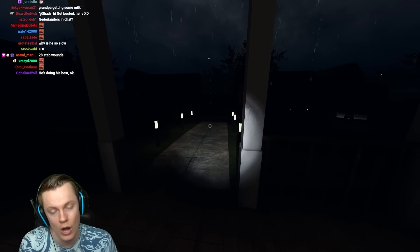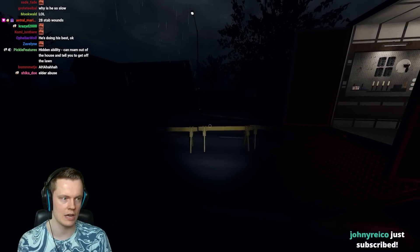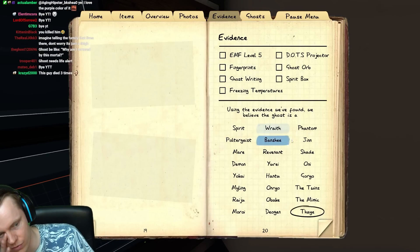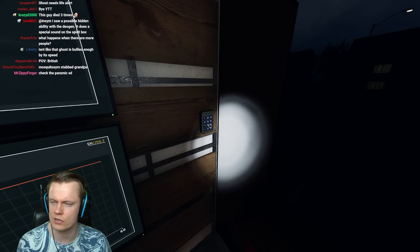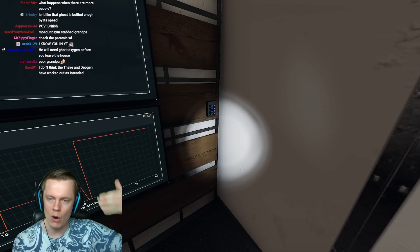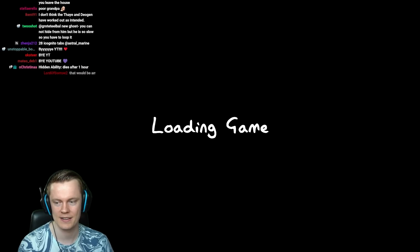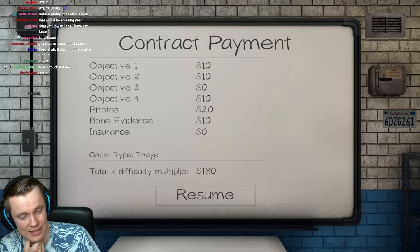There might be a hidden ability — who knows. The hidden ability is probably more ghost events and early hunting. It only says this in the journal — all of this that we figured out was hidden. Good job. 69 interactions — oh my god, it's perfect, I stopped at the exact perfect moment. Anyway, that is the Thaye. Now the way this is pronounced: I've been saying 'thigh,' but I think it's more 'they' — with a TH instead of a D. That's how CJ said it should be pronounced.